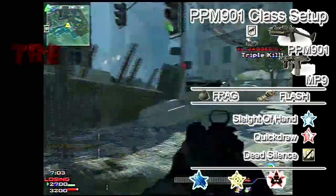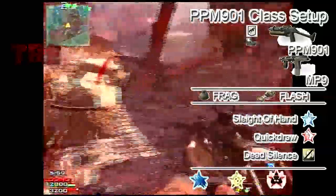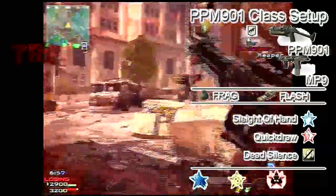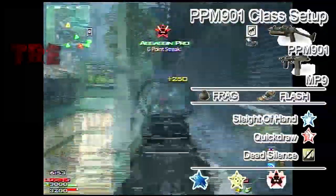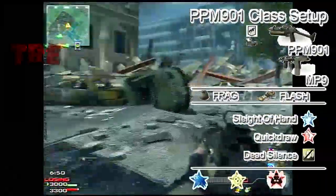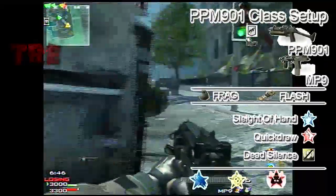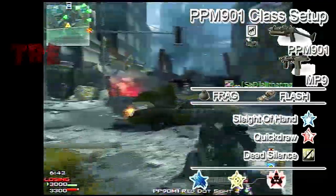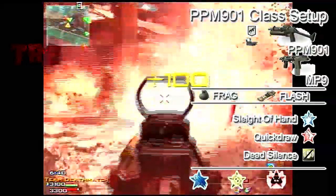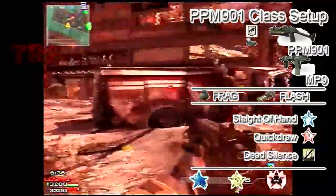Now we're going to be using the support class. First perk is Scavenger — you'd probably want that in the middle slot, I think I set this one up slightly wrong. Steady Aim first, because around that point I tend to lose a lot of ammo with this gun. You might not, but I tend to run out of ammo really quickly.